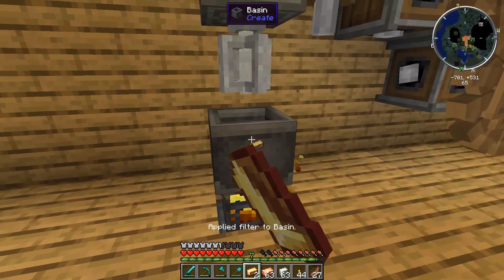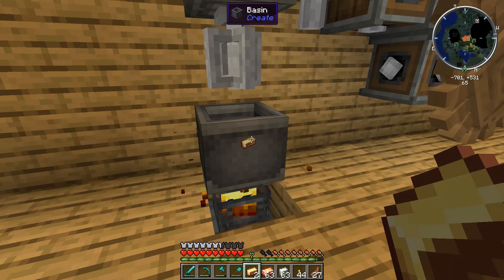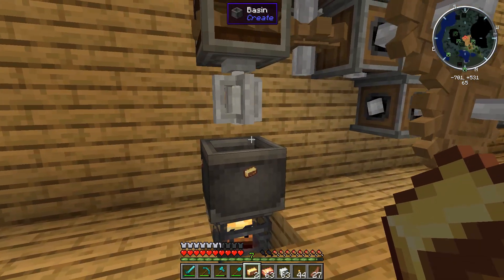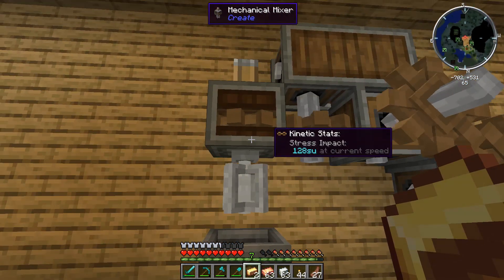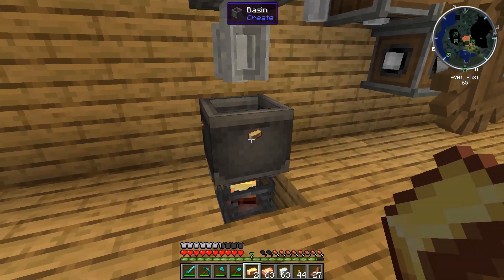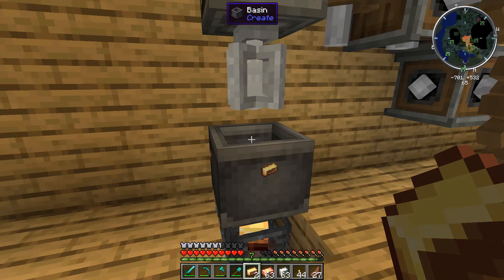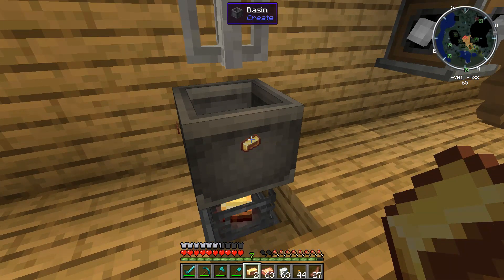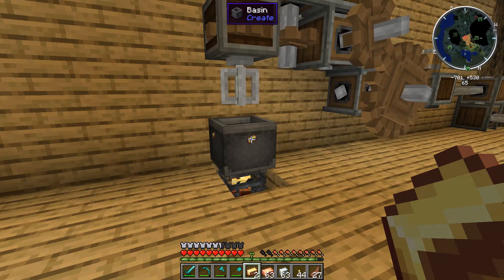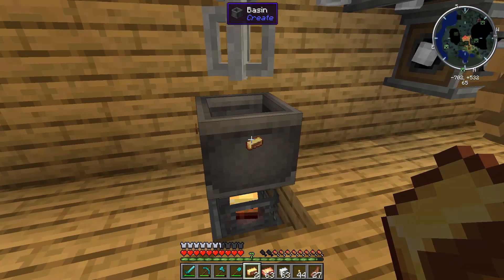What we can do is right-click the brass on the basin and that's going to set the brass as a filter. The reason this is important is because there are a ton of different recipes that have overlapping ingredients in Create. If you put in enough for a single recipe, it will fire off as long as it has the heated base. You might run into situations where you put in half the materials for one recipe and it starts going before you get them all in. So if you put whatever item you specifically want as the filter, it will prevent any recipe other than that one from being produced in the basin — a huge issue in Create 0.2 where you would accidentally produce things since they didn't have the filter option.